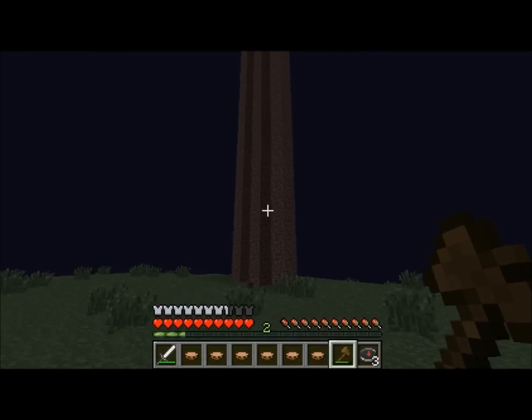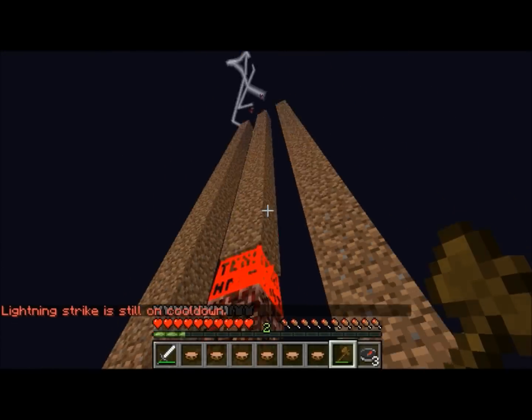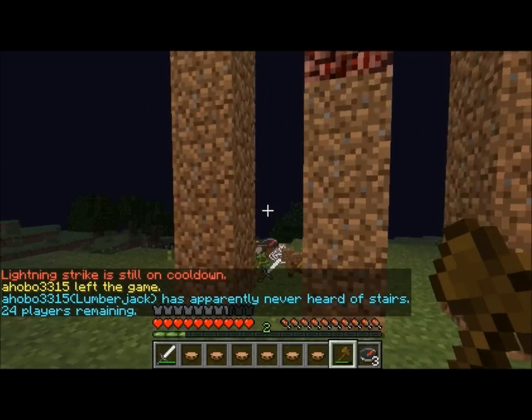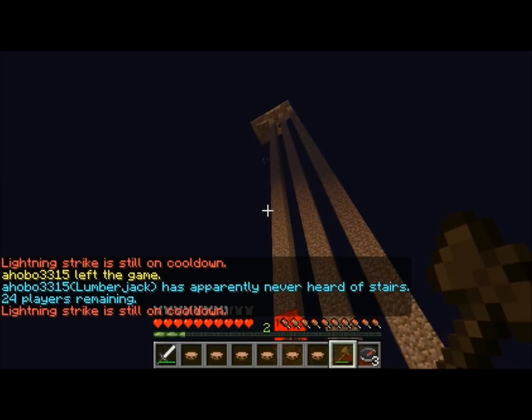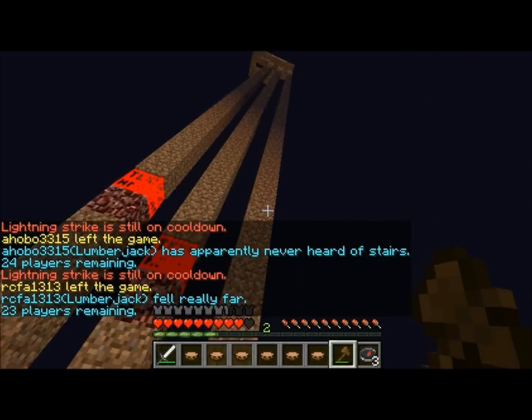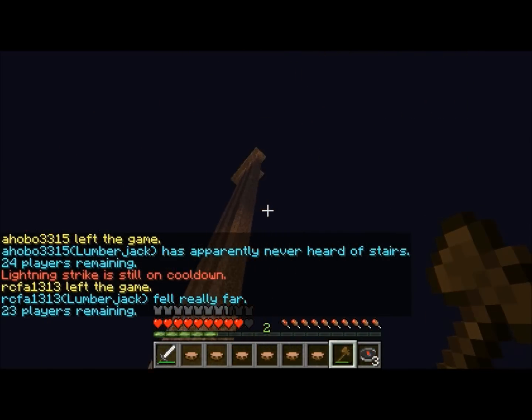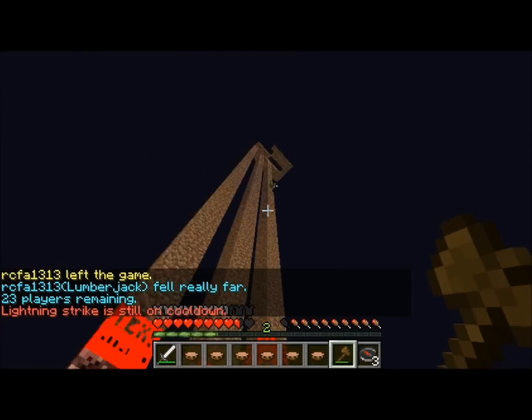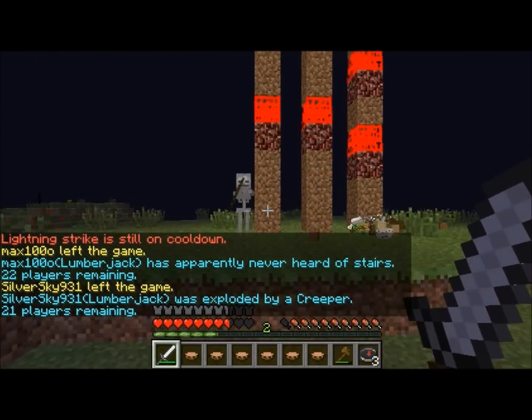Thor can basically, if you hit the bottom of a tower, the lightning will hit the top. Because it hits the highest block under the block you hit. So as you can see, I'm just hitting these random tower spots, and all the guys are falling down from the tower. So that's about three guys that fell down just because of my lightning.